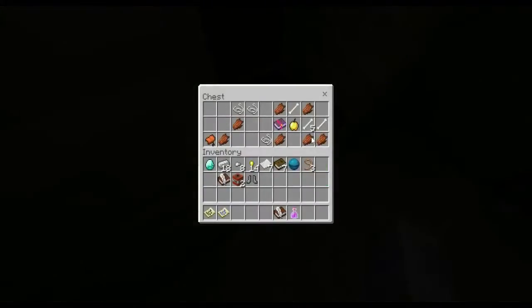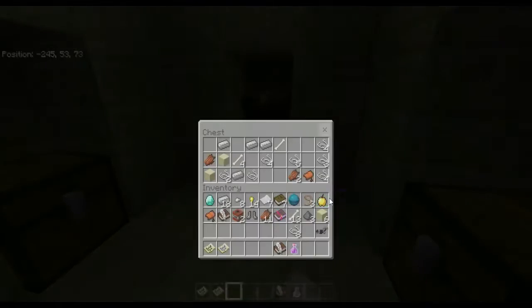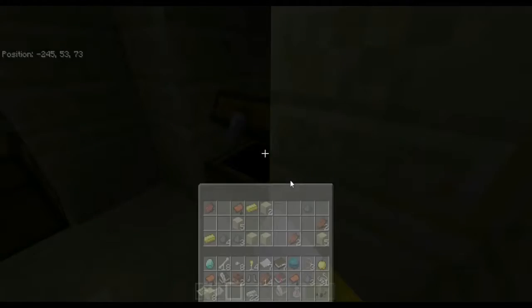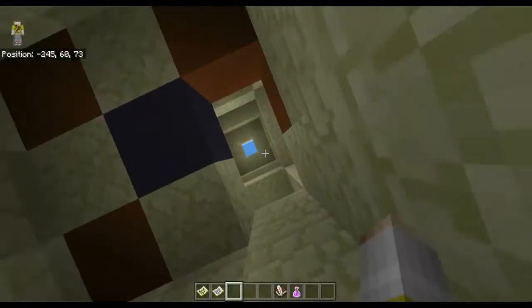Just take away that pressure plate. In the temple you have a golden apple, a lot of rotten flesh, a saddle, string, and a book of Impaling for the trident — which is quite good, though I don't think there's any way to get the trident at the moment except from creative. There's also sand, gunpowder, horse armor, more bones, and iron. You could make yourself an iron chestplate and iron leggings. That's basically all the loot so far.